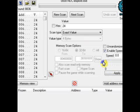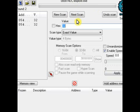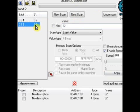Now I'm just going to pause this quickly and we're going to search the value of 32 with the new ball added on. You should have two values. If you don't, you may want to wait for another ball to appear and search the value of 40.